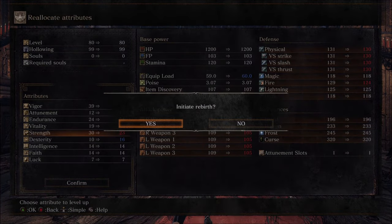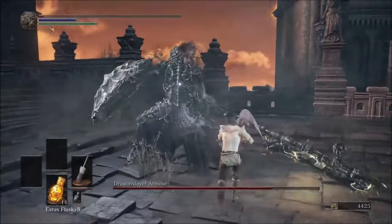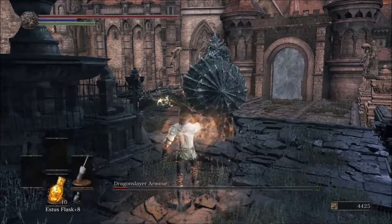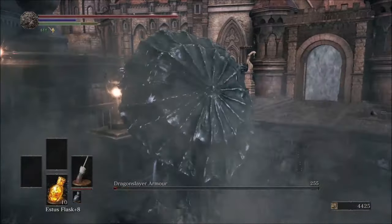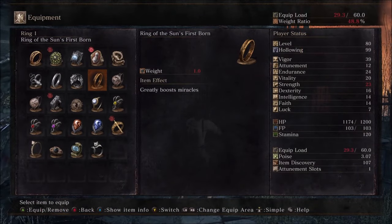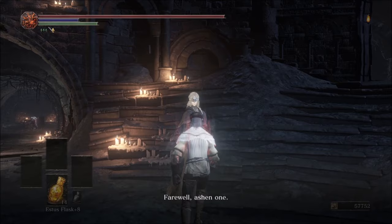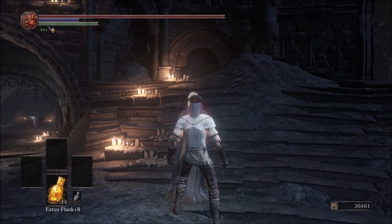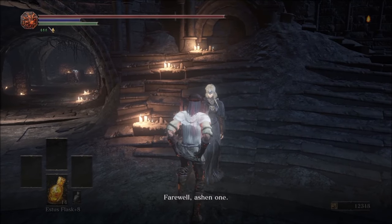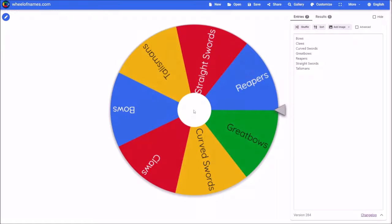Now that my stats are sorted out, this guy shouldn't be much of a problem at all. Maybe I can even give the Red Tearstone Ring a try. The second phase of this fight is nothing more than a game of tag around the fountain. At this point I'm pretty much just leveling randomly, because I've been needing to reallocate them every other fight anyway. Before we mess with our stats again, let's at least see what weapon class we're working with next.